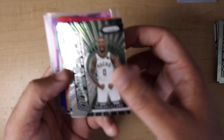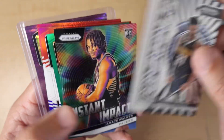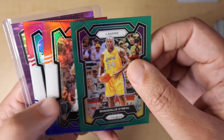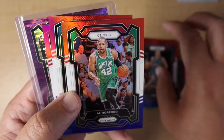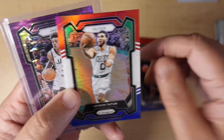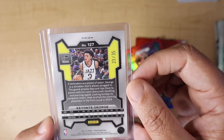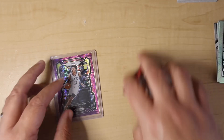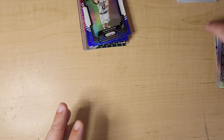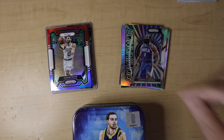Out of our two value packs, we might have actually got some value today. We have our Dominance of Damian Lillard, Emergent Scoot Henderson, Dominance of Jamal Murray, Instant Impact Jairus Walker, green Shaquille O'Neal. Our Red, White, and Blues are Drew Holliday, Jalen McDaniel, Bogdanovich, Al Horford, Derrick Whitehead rookie, and Jason Tatum. But the one right here — we got a Purple Pulsar 23 out of 35, Keontae George rookie. That is not a bad one to have. Hope you guys enjoyed the quick video today. We always appreciate you, and we'll see you next time on Generation Hoops.